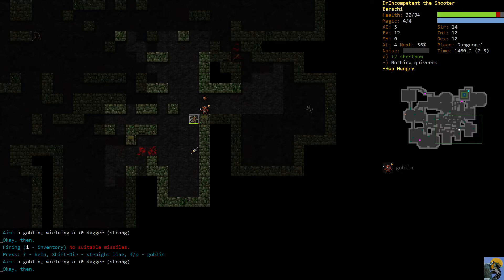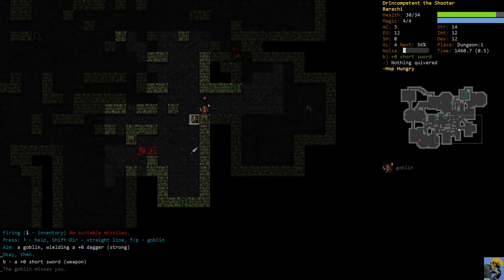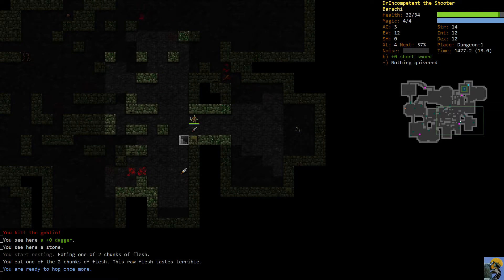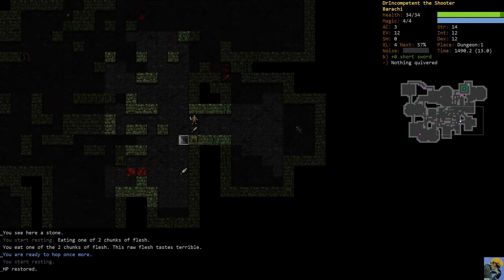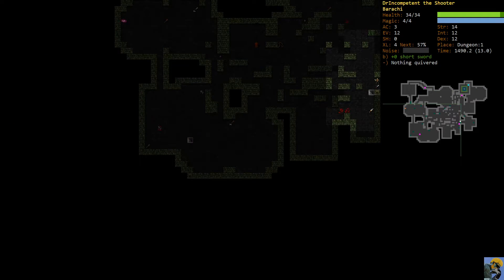I'm going to take this guy up the steps and fight him right here. Oh, I have no arrows - another thing to be mindful of. I'm going to switch to my short sword and see if we can take him down, and we can. Goblins are still easy. We need to get arrows - we have a bunch on the floor but I wasn't being as mindful as I needed to be.